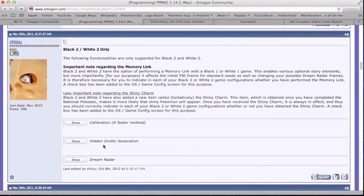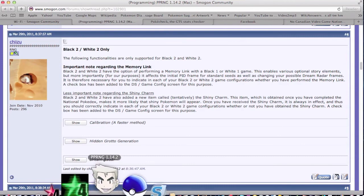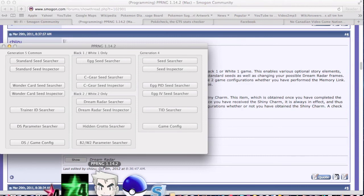You need to have played Dream Radar. What I'm showing you is that you should already understand how to use Univalink to do calibration, because this is the only way you can find out if you hit your seed. If you haven't, look at Post 4 in Chizu's PBRNG thread on Smogon — he also has a guide there for how to do Dream Radar Abuse. Any model of DS or 3DS, retail Pokemon Black 2 or White 2, Pokemon Dream Radar installed on your 3DS, a save file started, and a good understanding of how to use Univalink to calibrate.